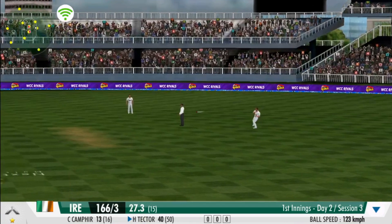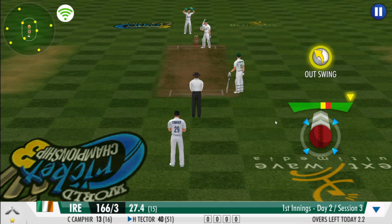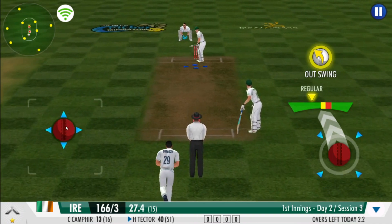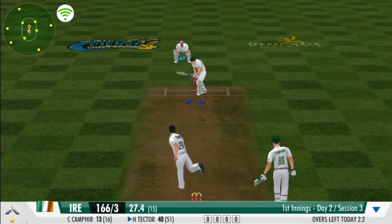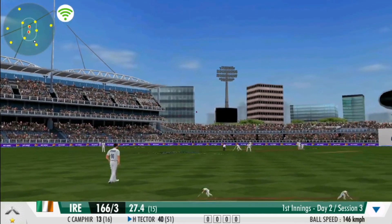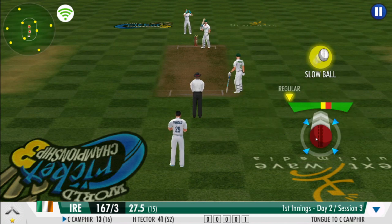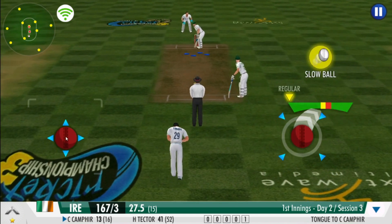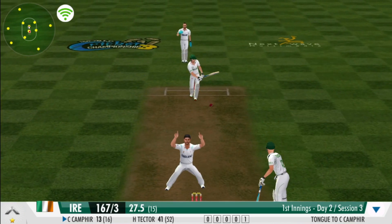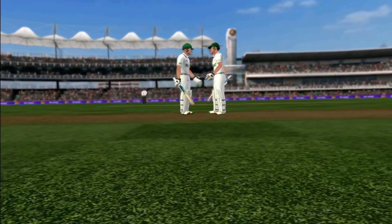He flights it just a bit to deliver this slower ball, playing some carom. He pushes that one onto the mid-wicket for more runs. The fielder sees eye to eye with the bowler and flings it true. He flights it again — playing some carom. The umpire has fired him out.